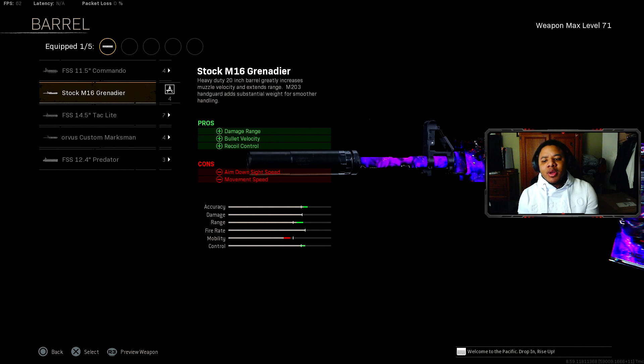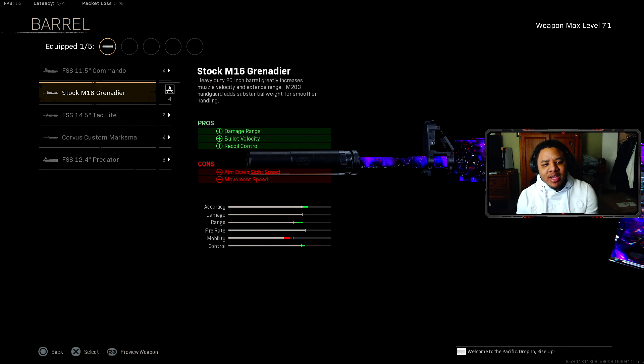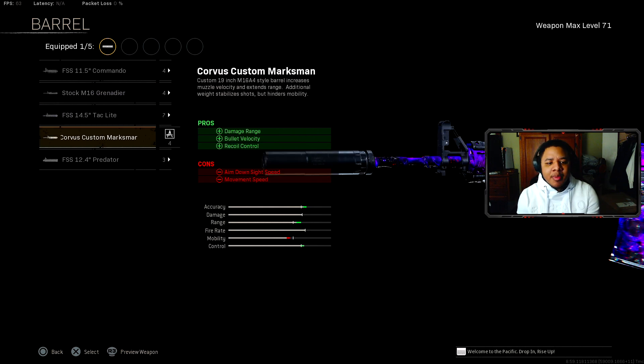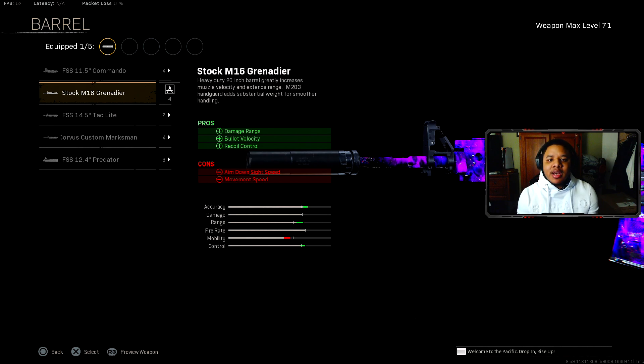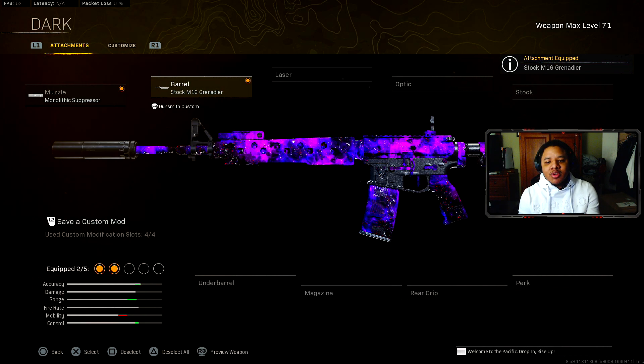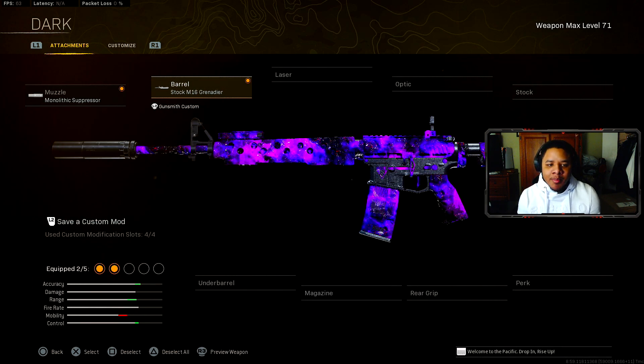I feel like the Grenadier barrel does a lot more damage. A lot of people recommend the Corvus Custom, but it doesn't seem to hit as hard. The M4A1 does hit well — it all depends on how you land your shots, your accuracy, and how far away you are. I'd recommend the Grenadier stock, which helps out a lot with the M4A1.